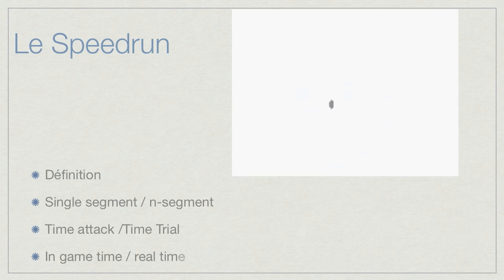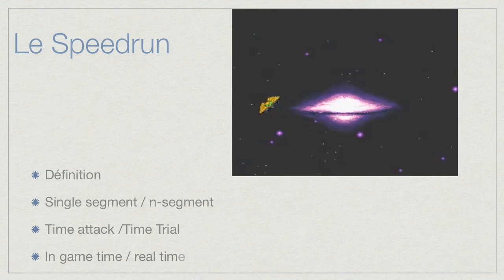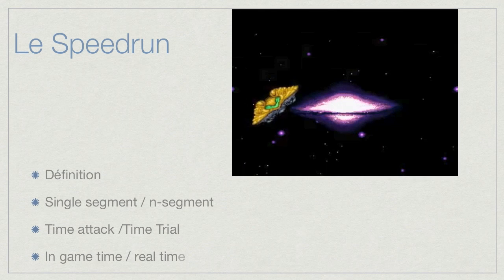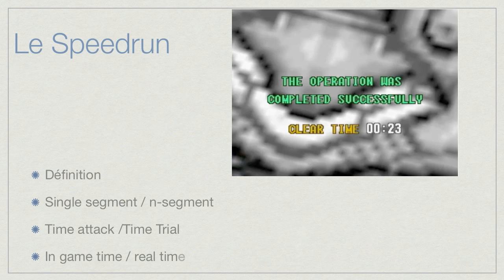But if you want to aim for the best in-game time, you have to specify it in your submission — you tell them that's what you want to achieve. So here it is: the operation was completed successfully, really fast of course. Clear time: 23 minutes. That's what we were talking about.